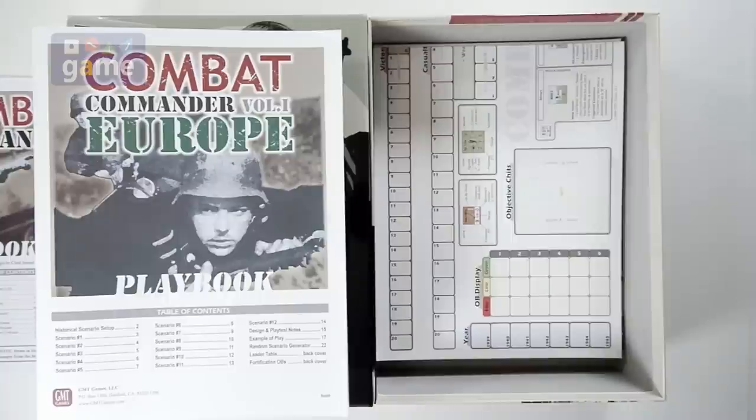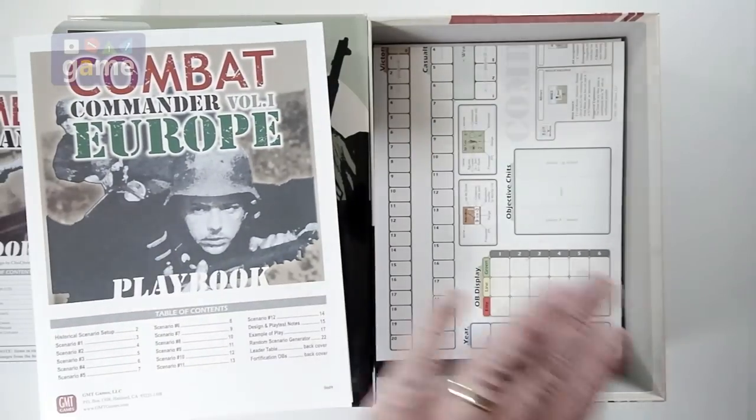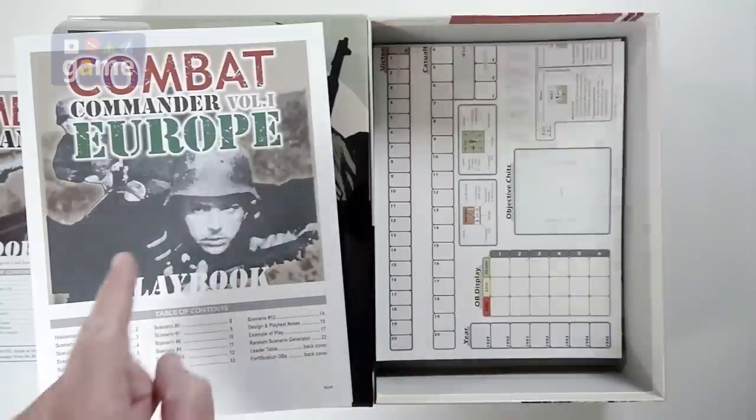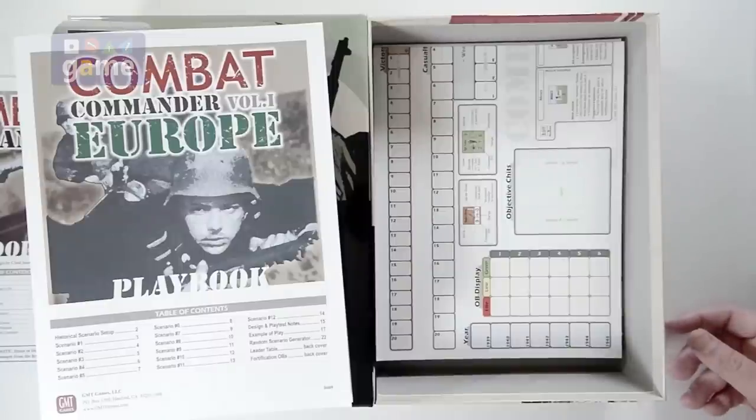All the other expansions that came out later — and I believe there are five or six, maybe up to expansion seven — they came with the scenarios on card stock. Each scenario was on one side of a piece of card stock, double-sided. So it made it easier to put them into binders, et cetera. If they changed anything in this printing, I would have liked to have seen that — to get those on card stock. It's a lot easier to manage, and it goes with all the other expansions too.